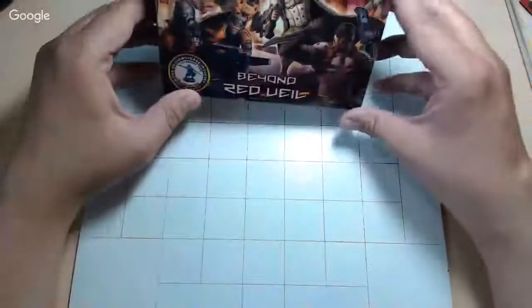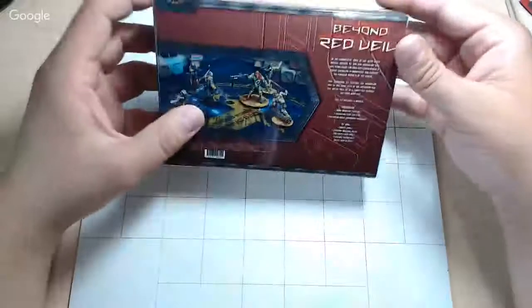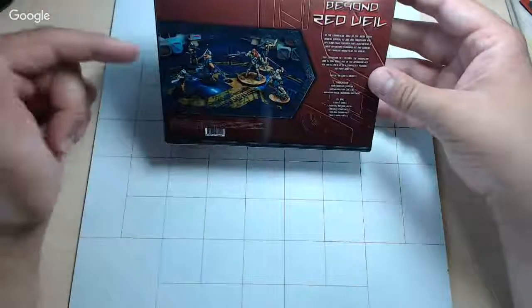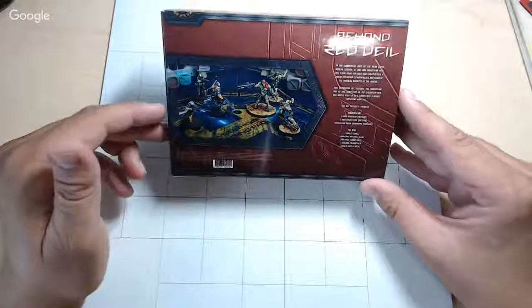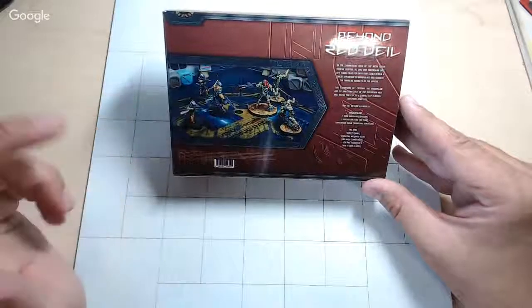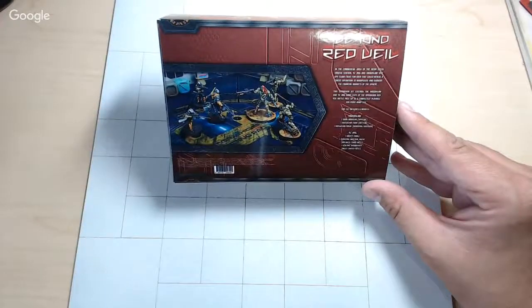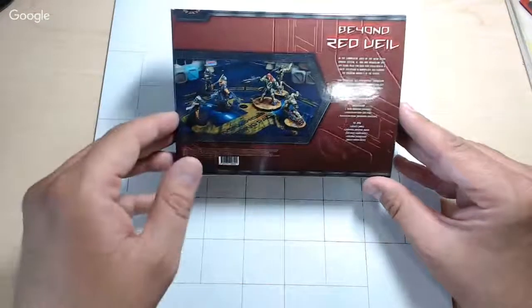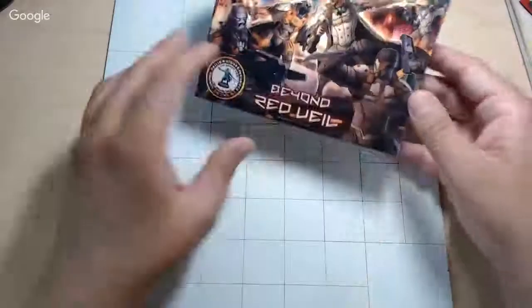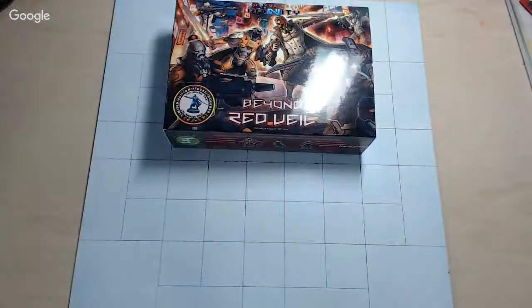Now up next, the Beyond Red Veil. I'm going to butcher some of these names but it'll be alright. For Red Veil we had Haqqislam and Yujing, so we're going to get a Tarik Mansuri, Assassin Fiday, Assassin Rajik, a Dao Fei, an Imperial Agent, and the Gulang Skirmisher. These are all new sculpts. Let's take a look at what's in the box.